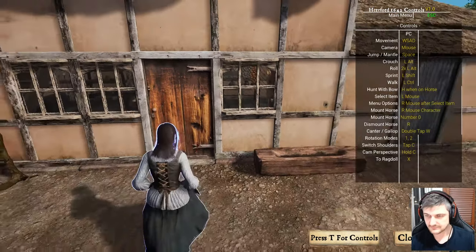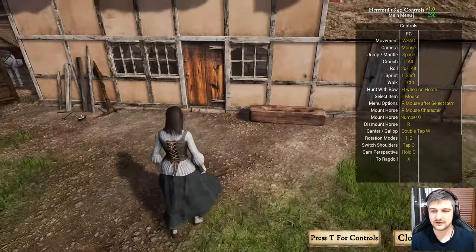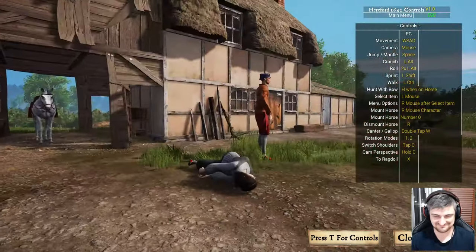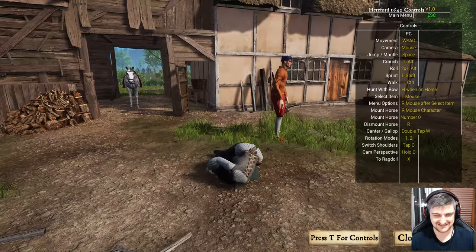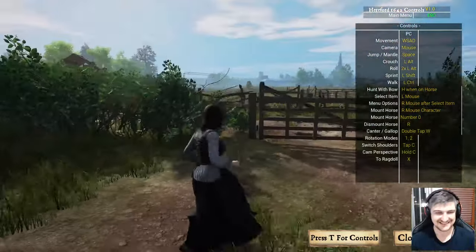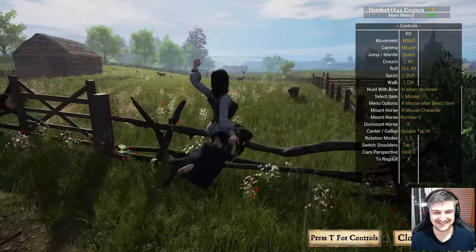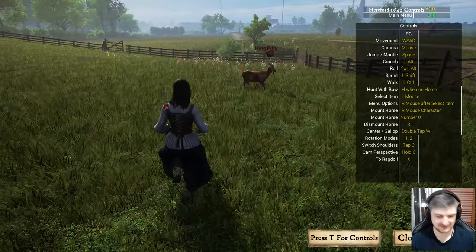Let's press T for controls this time. Hunt with ball H, when on horse dismount horses R — ragdoll! Ragdolling is the best. Can we ragdoll the fence? Oh, it's raining. Oh my god, put your skirt down. Now the audio's kicking in.